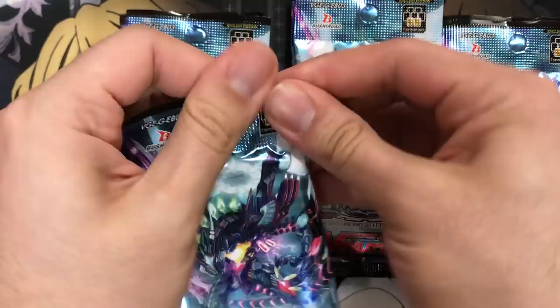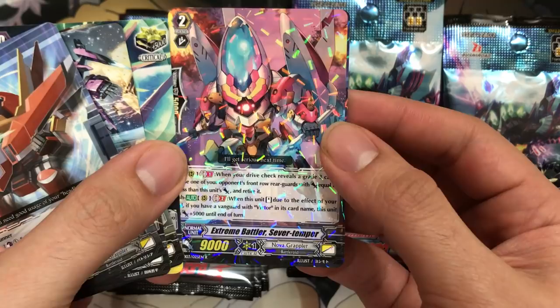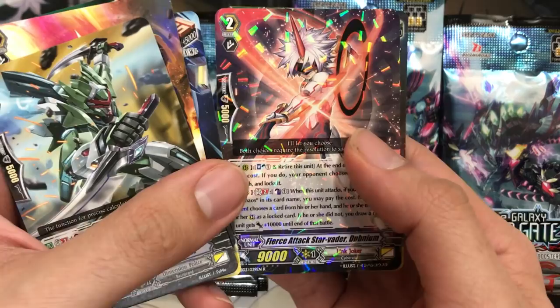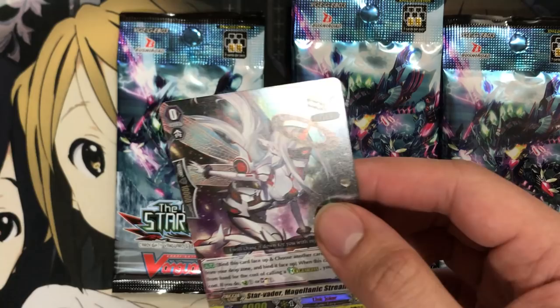I'm always curious to see what the prize packs have in store for us. Oh, I didn't even know they reprinted this — but cool. Extreme Battler Sever Temper and Dimensional Robo Die Bale — I don't think I've pulled either of these yet, so sweet. We have Fierce Attack Starvator Dubnium, and the Link Joker Heal this time: Starvator Magellanic Stream. I wasn't sure — I didn't look up too many of the cards from this set — so cool that they kept that one a Starvator.